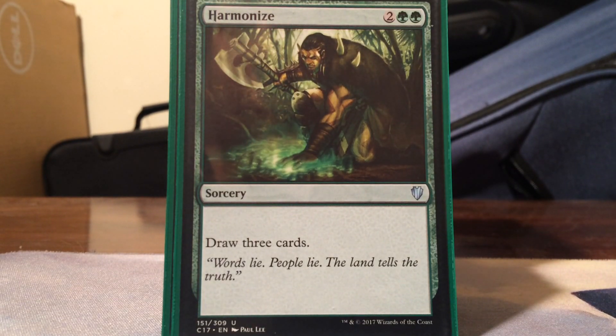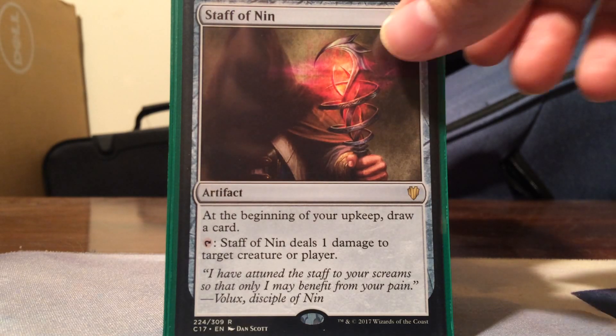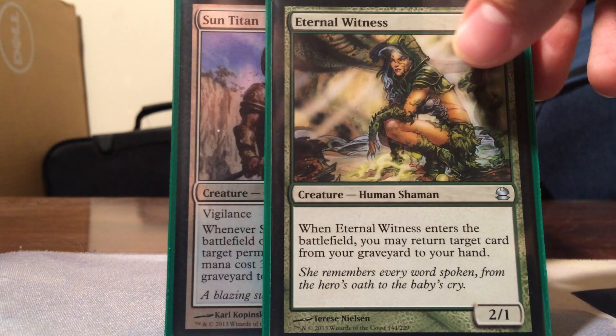Harmonize - four mana to draw three cards, great in green. Staff of Nin - six mana to draw an extra card each turn and ping things, an amazing card. Eternal Witness is our regrowth package - regrowth on a stick, really good. Sun Titan - six mana, 6/6 vigilance, whenever it enters the battlefield or attacks I may return a permanent from my graveyard with converted mana cost three or less to the battlefield.